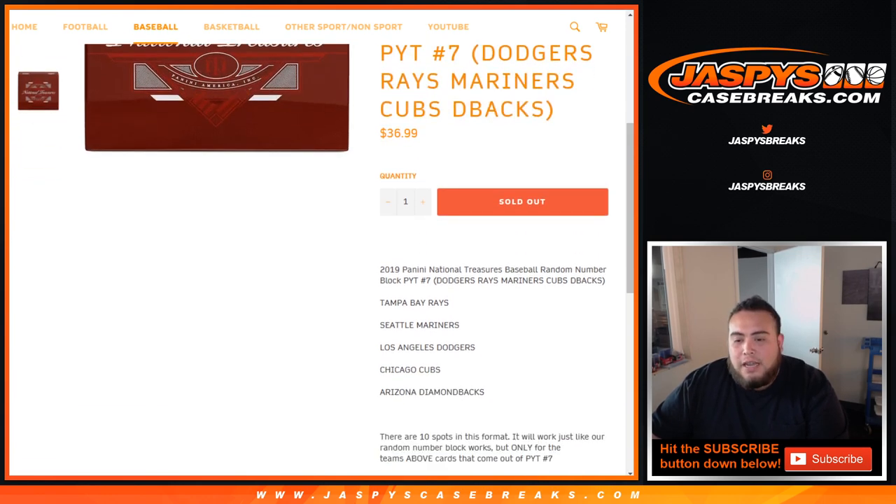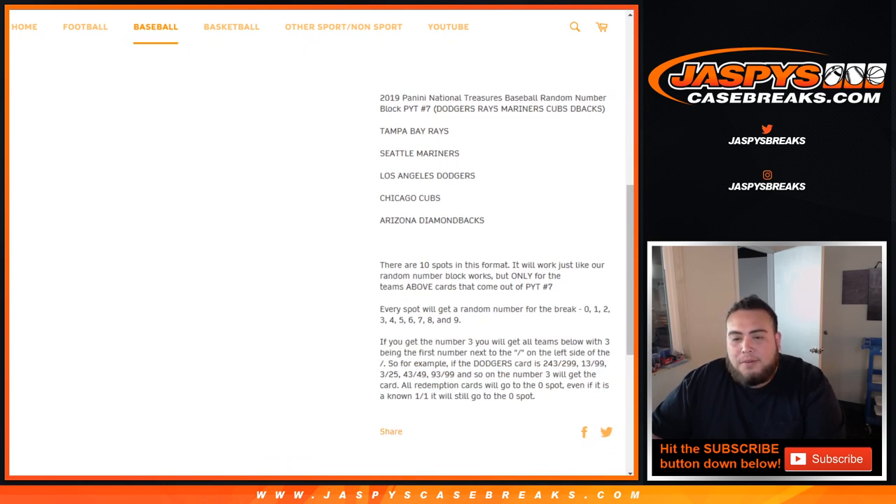It works just like any other random number block break, but just for only these teams. Everybody with a spot in this break gets a random number from 0 through 9.